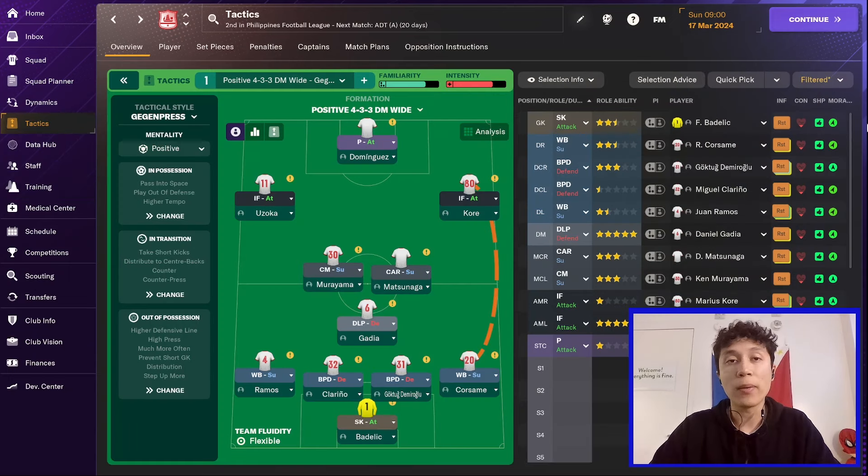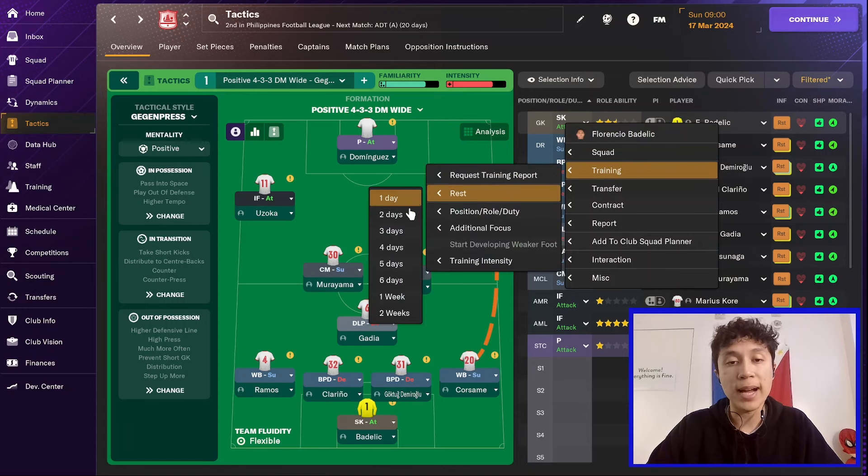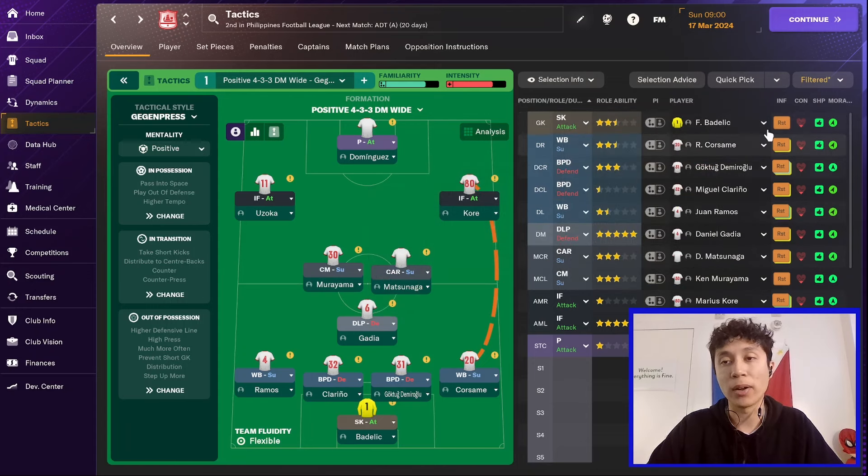After that, we are going to do individual player rest for each of our 11 players. In theory, this should be exactly the same as the training rest, and it will start tomorrow. To individually rest a player for one week, you go to training, go to rest, and then rest them for one week. A slightly lighter icon will come up showing that they are being rested for seven days. I'm going to go through and do this for all 11 players.